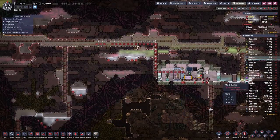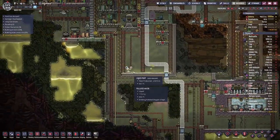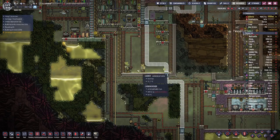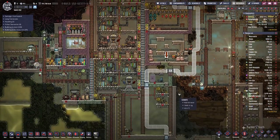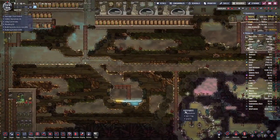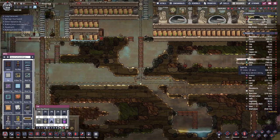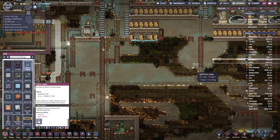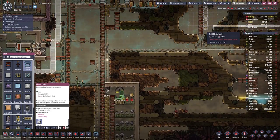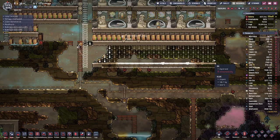Down here there is still a lot of work to be done, and up here I noticed we have a low volume of polluted water. That's because these machines usually do not run because we have so much power stored from solar. So I thought maybe it's time to build a bit of a recreational area for our duplicants — we will have that down here. We can extend this ladder down here and dig all this out.